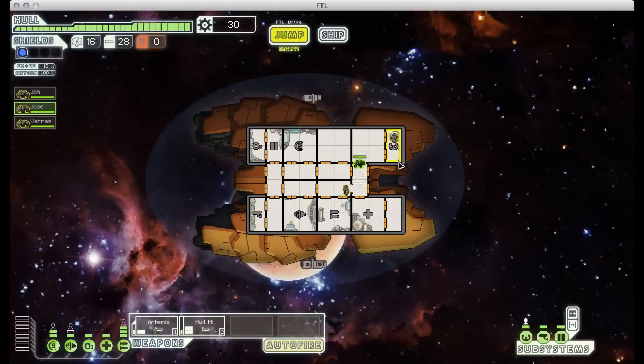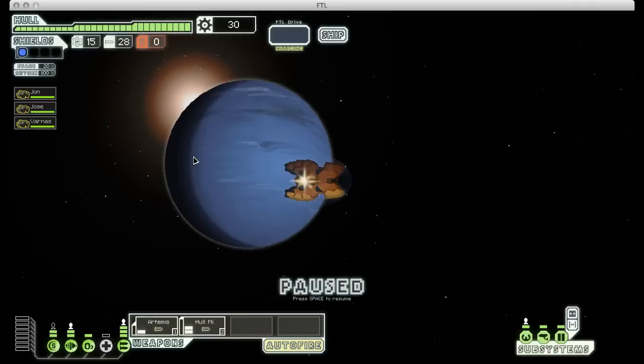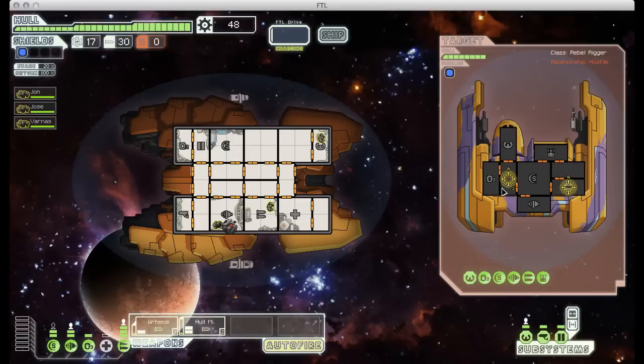The Rock Ship comes with three Rock crew members and nothing but missile launchers to start out with, which is a huge pain in the ass, because you will rapidly run out of ammunition. And if you don't find some other weapons early on, you can very quickly end up in severe trouble. But maybe we'll get lucky and that won't be an issue this time.